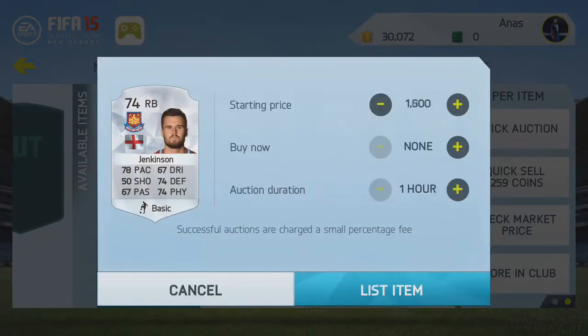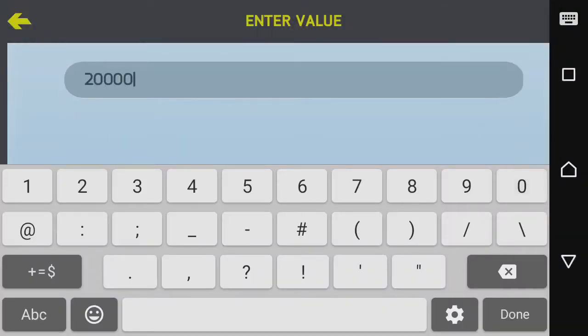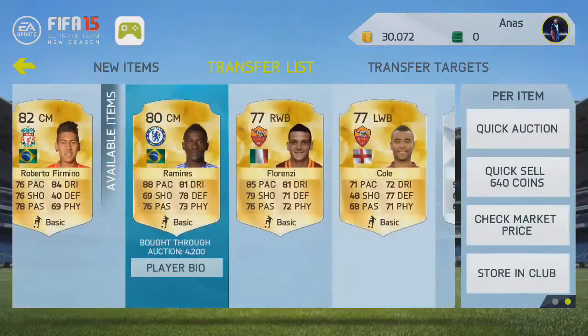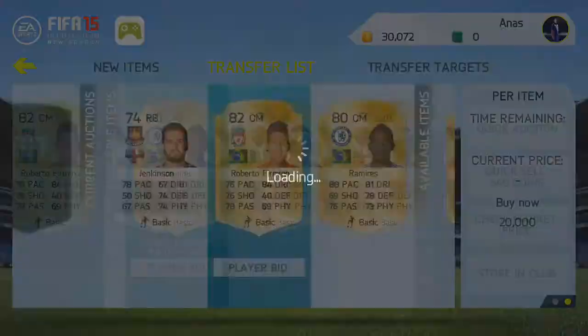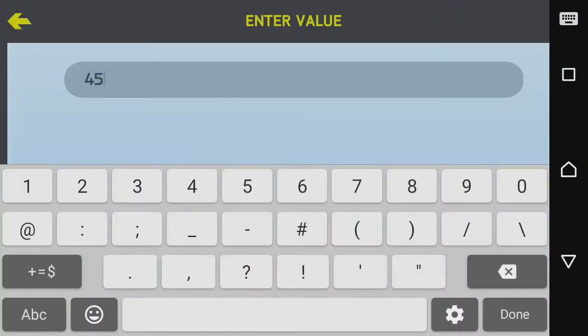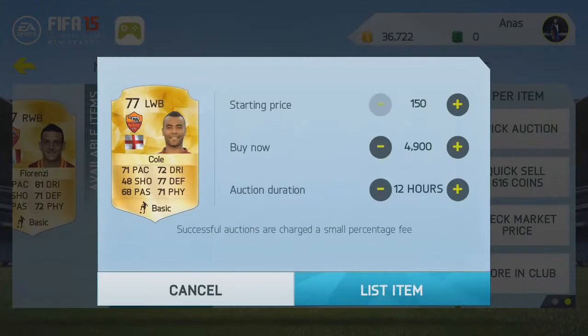I bought this Jenkinson for 2k and I'm putting him up for 4.5k. This Firmino I bought for 5k, which was actually a really good bargain, and I'm going to be listing him up for 20k. I bought this Ramirez for 4.2k and I'm going to be listing him up for 7k. I bought this Florenzi at right back, converted him to right wing back, and I'm listing him up for 5k — bought him for 2.5k.